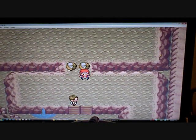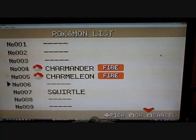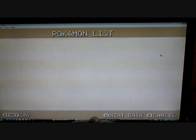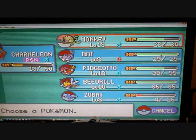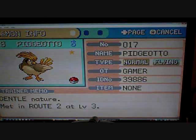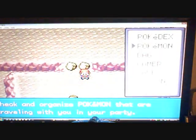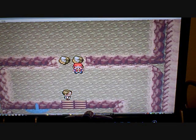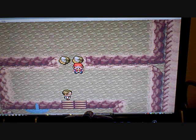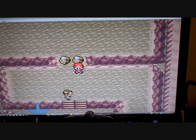Pidgey's evolving! Oh my gosh. That looks a lot cooler than regular Pidgeotto. Alright guys, comment which fossil I should get - either Dome Fossil or Helix Fossil, and they end up being Kabutops or Omanyte. You guys decide!